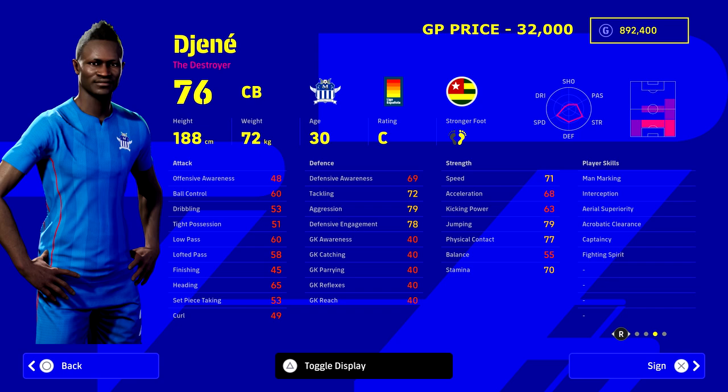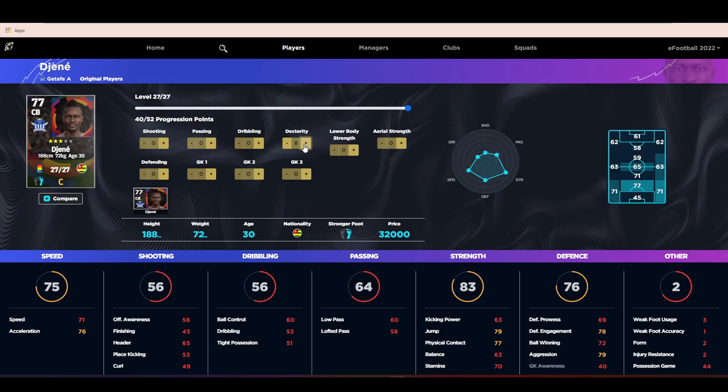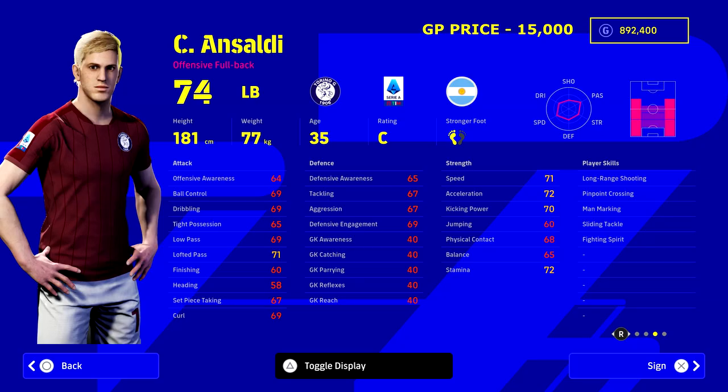Jenny, 30 years of age, at 32,000 GP also features in the budget squad. His speed is 71 and acceleration 68, which we can bring up to the mid-to-high 70s or low 80s if needed. His aggressiveness and ball-winning skills are very nice off the rip, and boosted he gets speed into nearly the 80s and acceleration 78. Beside Pepe it's going to be a very aggressive center-back partnership.